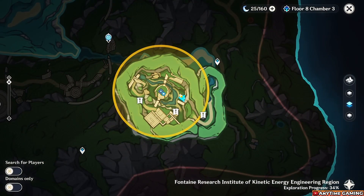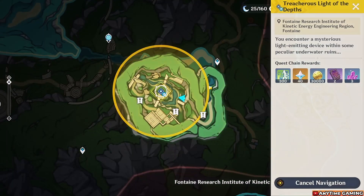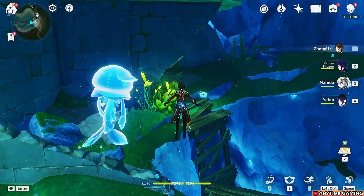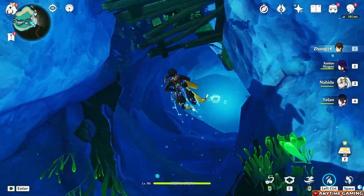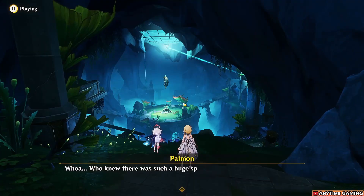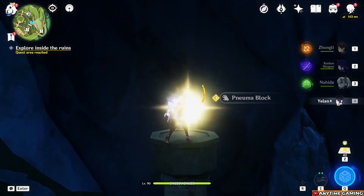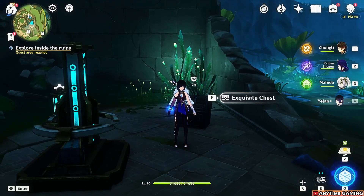Stabilizer number six is underground in a hidden place you need to discover first. There's also a quest in this area that gives quite a lot of primogems — I made a video about it and will link it in the description. To get there, go underground and take the jellyfish buff to explode open the hidden area. Follow the pathway, open the gate, and you'll trigger a cutscene. If you're just here for the stabilizer, glide to the right — it's right there. Take the Pneuma buff, activate the stabilizer, start hitting it, and you'll get an exquisite chest.